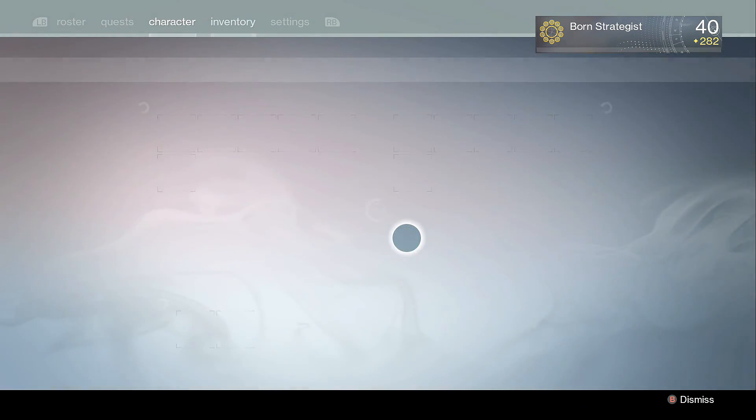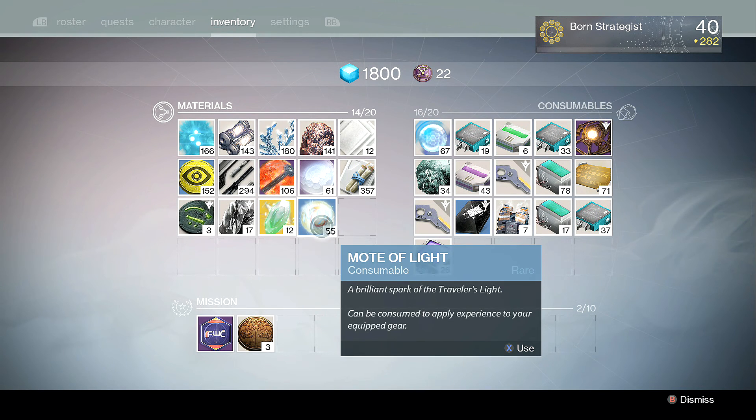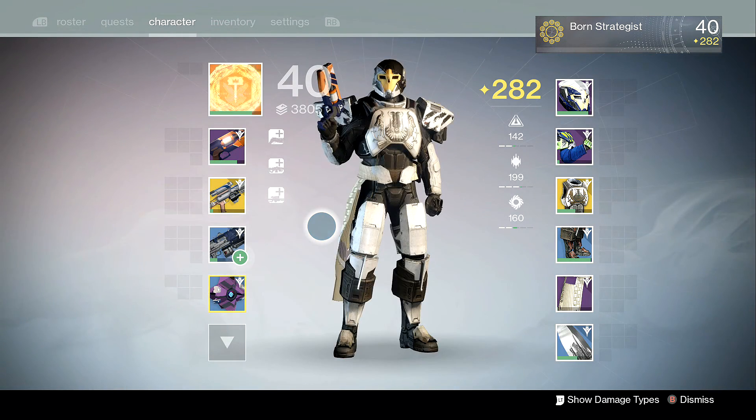You can upgrade your gear by utilizing motes of light or your bounties. Either way, it's probably best just to use your motes of light because it does upgrade a bit faster.